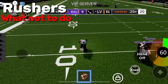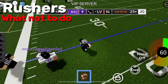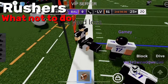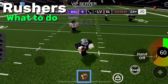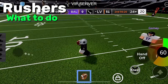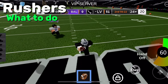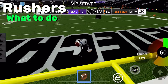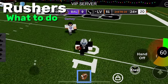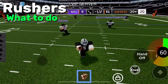Rushing is hard. What you don't want to do: if you have two rushers on you and you just run around the corner trying to escape, you get stuck and sacked. Instead, take them to one side of the field then cut the other way — it's unpredictable and they can't read you. Look at all that spacing — they're not even near me.